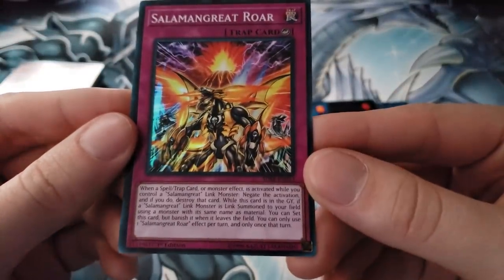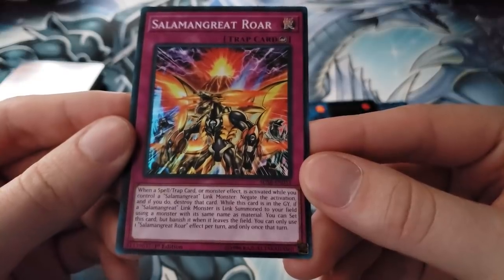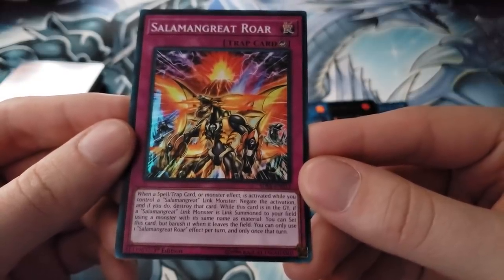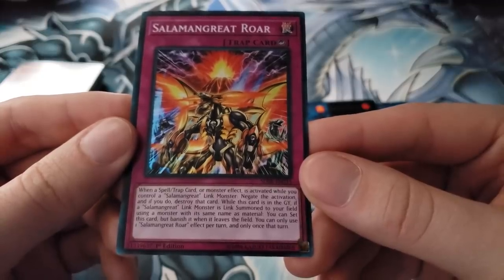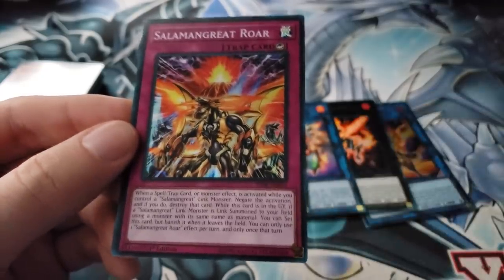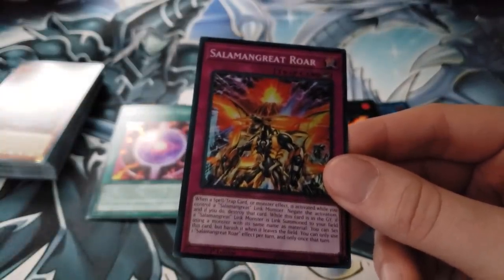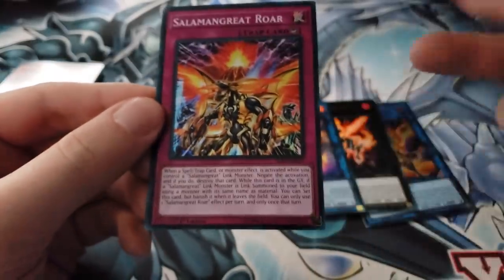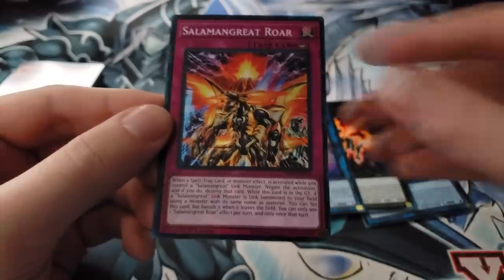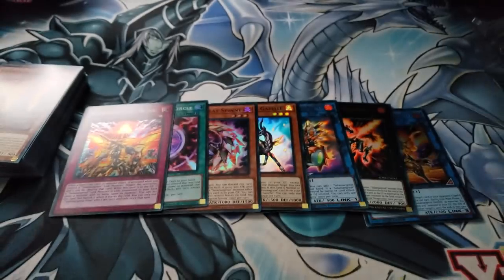The counter trap is a really crazy card. When a spell, trap, or monster effect is activated while you control a Salamangreat link monster, you can negate the activation. Also, while this card is in the graveyard, if a Salamangreat link monster is Link Summoned using a monster with the same name as material, you can recur it — so it's kind of like Lost Wind in that regard. You can also just set it, so you get extra activations out of it.